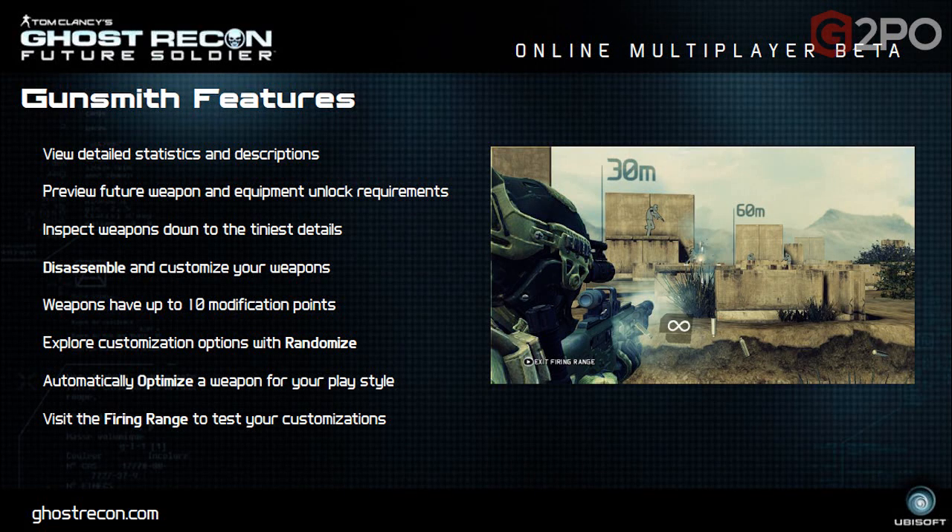There are some other gunsmith features: view detailed statistics and descriptions for weapons, preview future weapon equipment unlock requirements, inspect weapons down to the tiniest details, disassemble and customize your weapons. Weapons have up to 10 modification points. Explore customization options with randomize, automatically optimize a weapon for your play style, and visit the firing range to test your customization. That firing range image looks pretty cool.